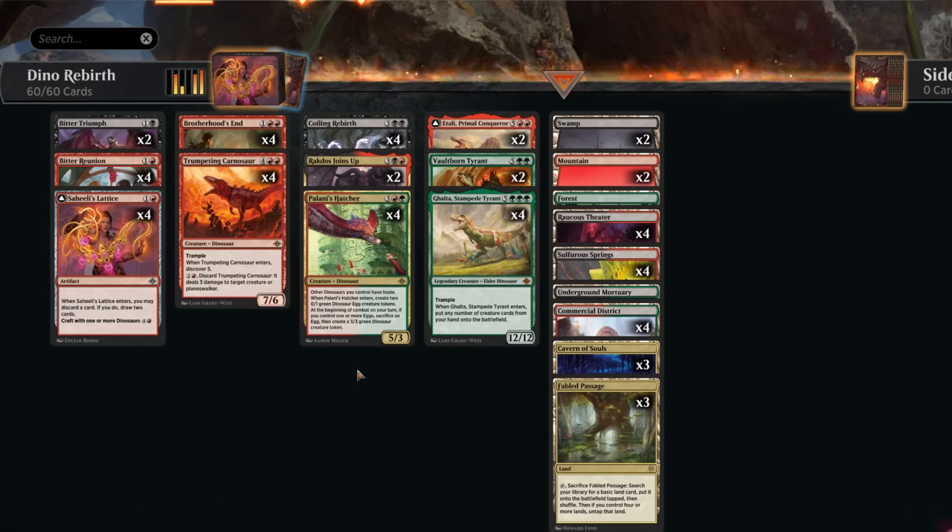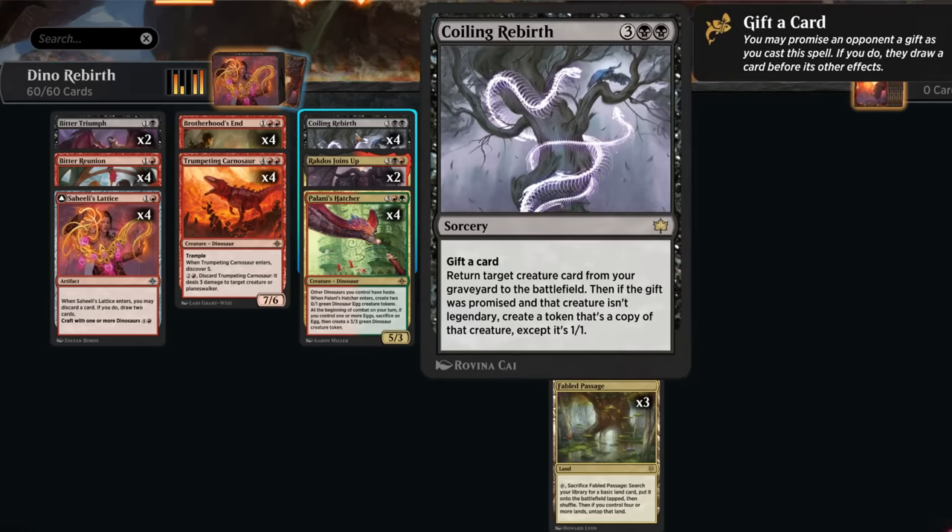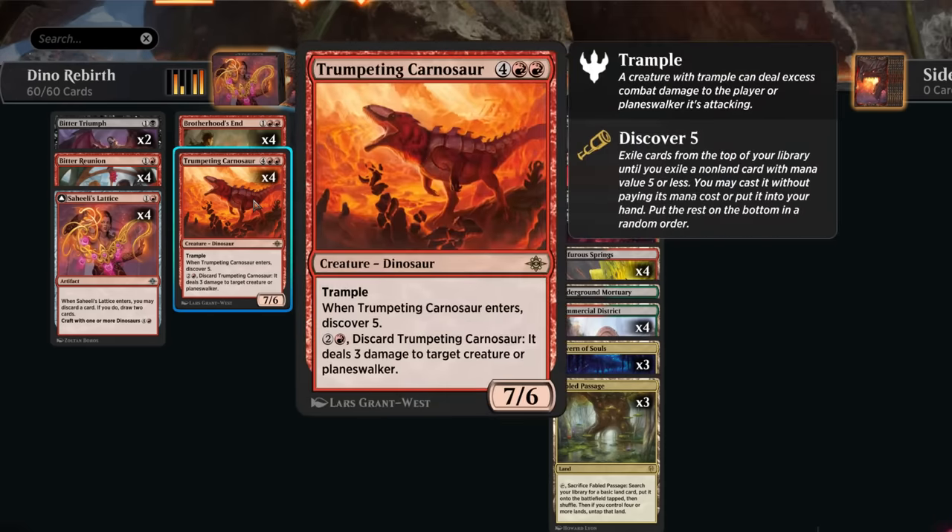That's possible thanks to our reanimation spells. We've got four copies of Coiling Rebirth, a new spell from Bloomboro that returns a target creature from our graveyard to the battlefield. If we gifted the opponent an extra card and the creature isn't legendary, we create a 1/1 token copy of it. That's great with Trumpeting Carnosaur — we can discard it for two mana and a red to deal three damage, then bring it back to get a 7/6 Carnosaur and a 1/1, both getting to discover five.